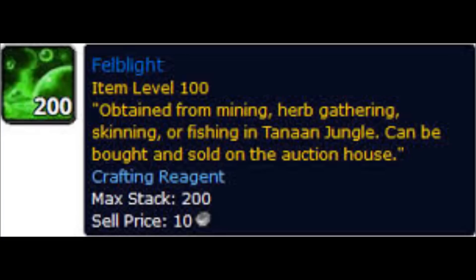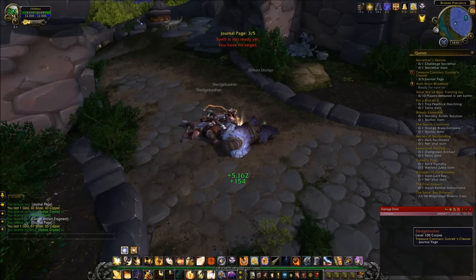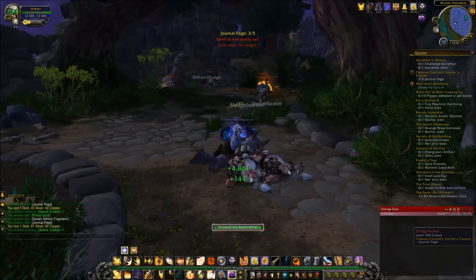So this is a picture of it. As you can see the tooltip says: obtained from mining, herb gathering, skinning, or fishing in Tanaan Jungle — and it can be bought and sold on the auction house. Oh my gosh guys, this is going to open up so much stuff.